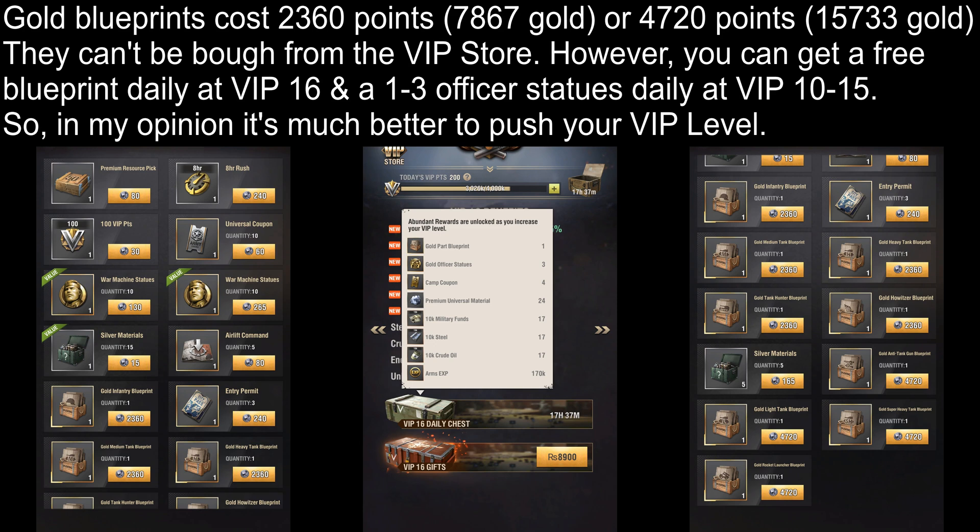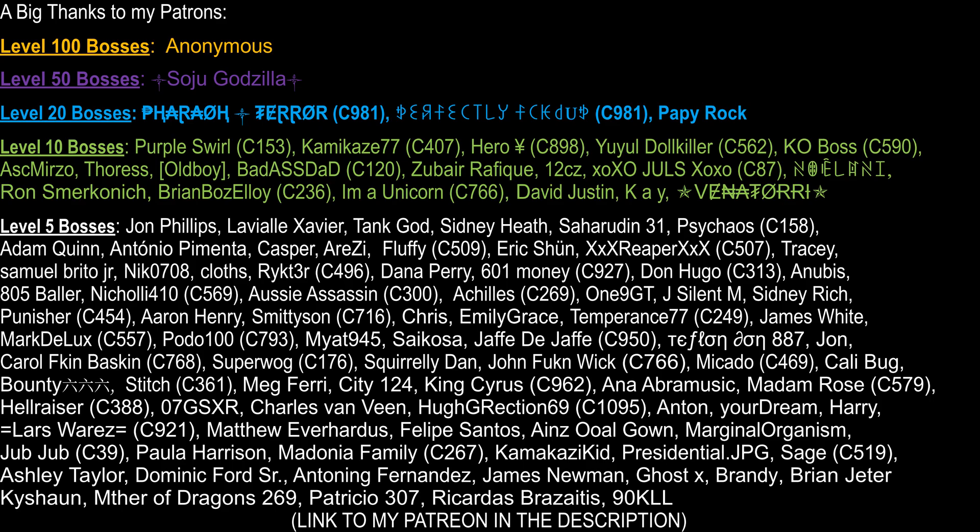So in my opinion it's much better to just buy VIP Points from the Alliance Store as you'll get much more value in the long term from doing so instead of buying Blueprints from there. Let me know what you guys think about the store in the comments down below and also whether you agree with my analysis or not. Before I end this video I'd like to thank all of my Patrons for the support. If you want to support me there's a link to my Patreon in the description below. Thanks for watching and I will see y'all in the next one.